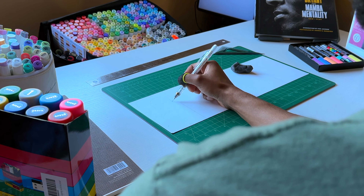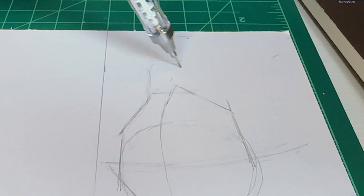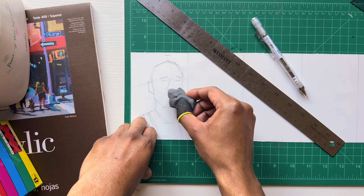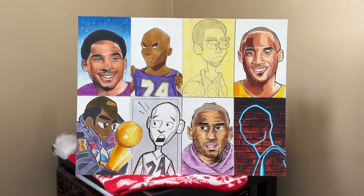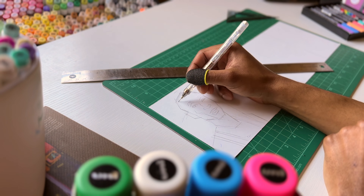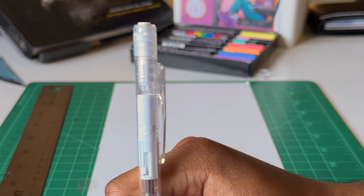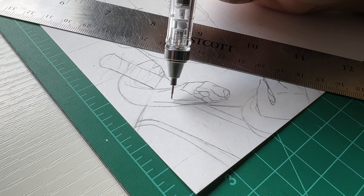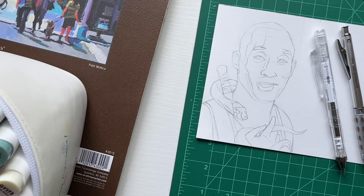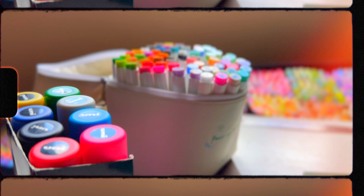I know for a fact y'all knew Black Mamba had to be on top of the nickname list — probably the most popular NBA nickname next to King James and Air Jordan. Now I have drawn Kobe recently in eight different art styles, but I never really drew out his nickname. I'm hype doing these drawings because the NBA playoffs are getting started right now, and I'll tell y'all later who I got winning. You can see we got some good progress going on — can't call it complete without the color though.